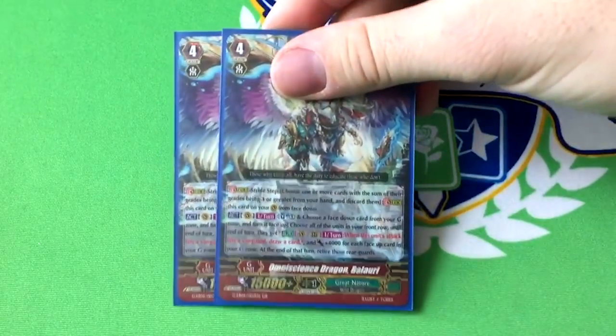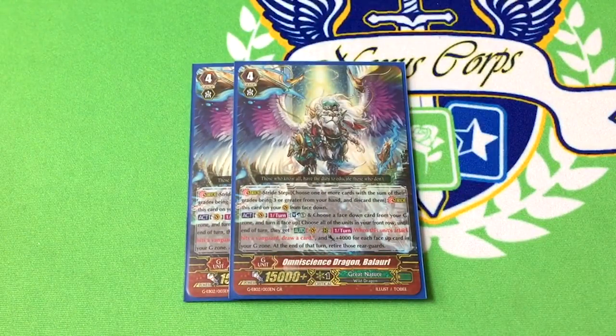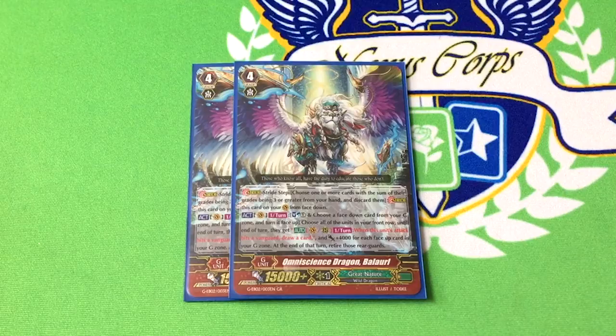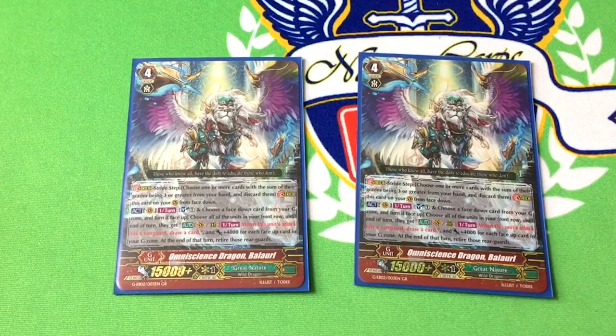Two copies of Omniscient Stride Balaurl — originally Borrowool, renamed. He's a stride, and once per turn you can Soul Blast, choose a face-down card from your G-Zone and turn it face-up. You choose all the units in your front row and they get red text: when it hits a Vanguard, draw a card — that includes himself. They also get 4k for every face-up card in G-Zone, and at the end of the turn retire those rearguards you picked. The reason to run two is he's a very solid first stride and really funny later in the game because you go: alright, I have 8 cards face-up in G-Zone, flip, now I got 9 — plus 36 to my front row. If you have a Crayon Tiger you don't want to lose, you can call something like Lesser Rider with Big Belly, have Balaurl flip for plus 4, then call Crayon Tiger, and he won't die at end phase. This thing's really, really solid.